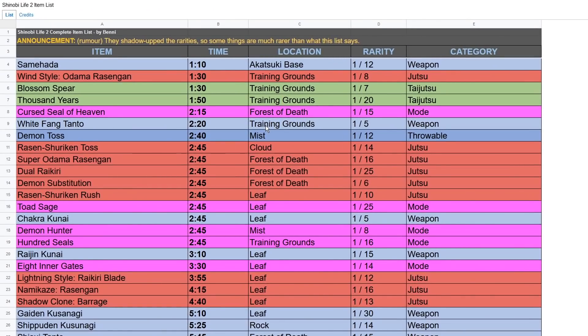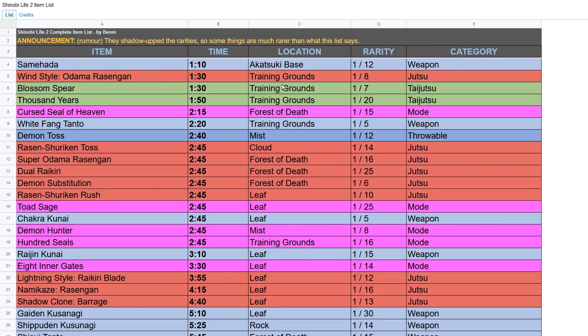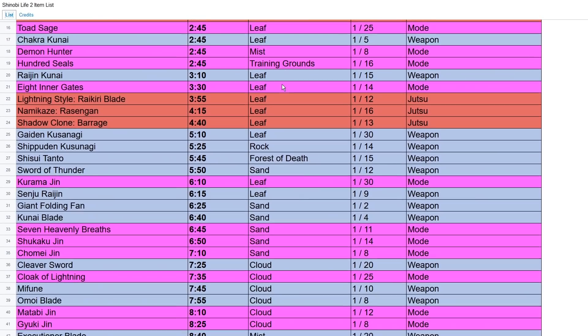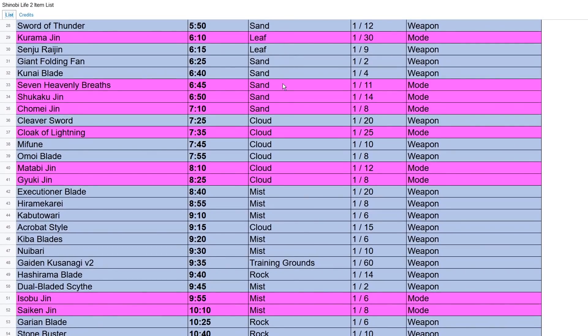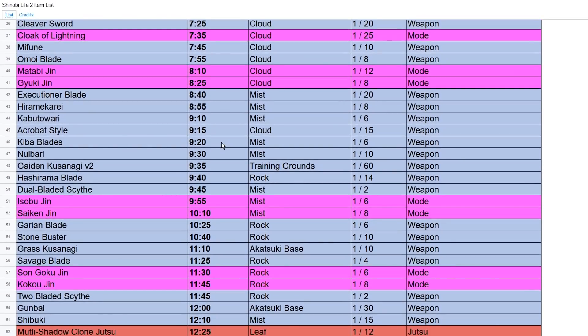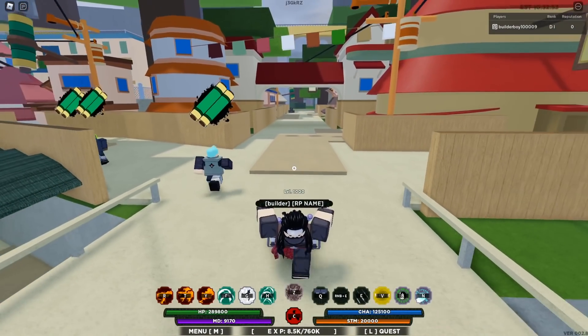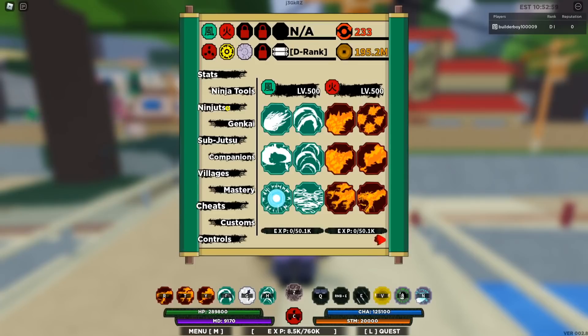I'll also be linking the Shinobi Life 2 item list, which is really well organized by Benny. You can click credits and go support him too — he's a pretty cool guy. As you can see, it makes it much easier to find the exact items at the exact spawn times. I'm pretty sure he worked hard on it; it's really well organized.